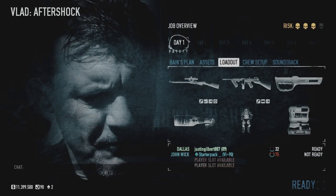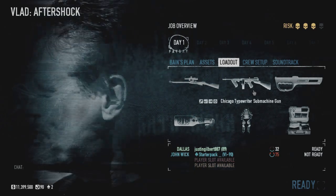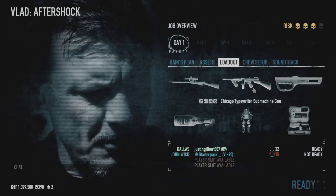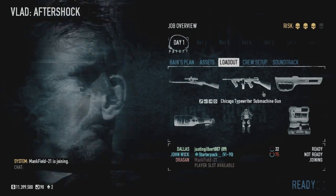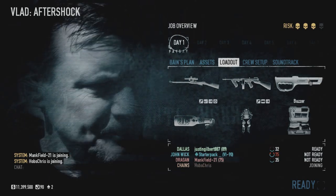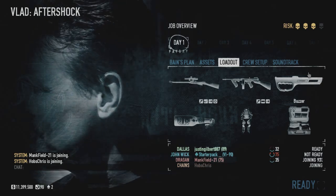Here we are doing Aftershock on Overkill. This is my loadout that I like to run with this rifle — the Nagant sniper rifle. The Chicago Typewriter meshes with it pretty well, because first of all it has that classic look, as well as it's a high rate of fire submachine gun with a good amount of total ammo, good at close range, and a good counter to the Nagant's long-range capabilities. I'm running the Buzzer just because I'm running Jokers, and it's easier to Joker an enemy if you're tazing them.